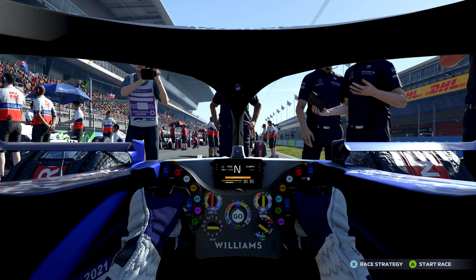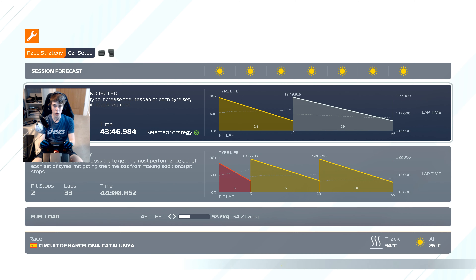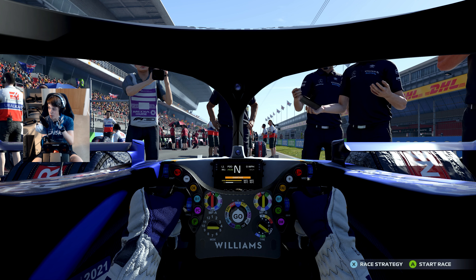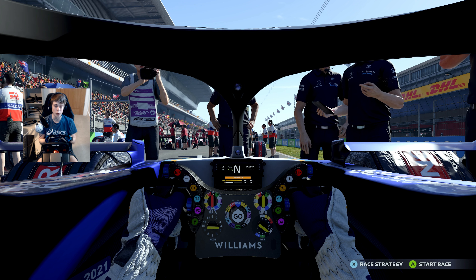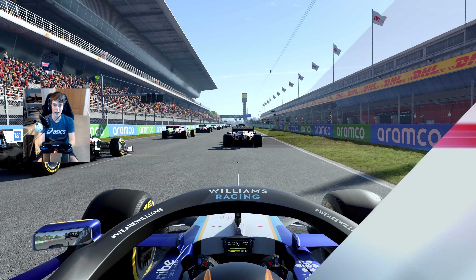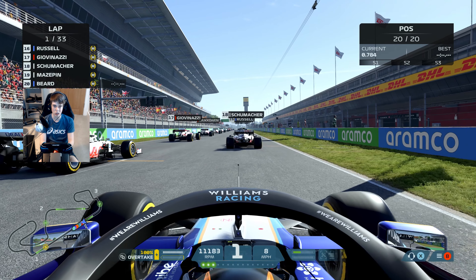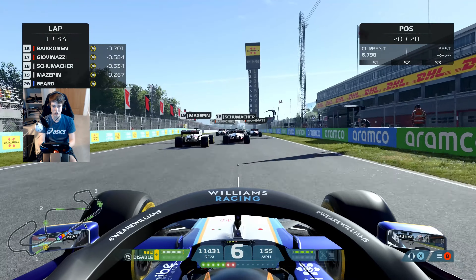Here we go on the grid ready for race two of the year from the Spanish Grand Prix. It's looking like a sunny day in Spain. The one-stop strategy — mediums to hards — looks like the way to go. We need to keep it clean, get through lap one with simulation damage on in this series. Can't lose any positions off the start. Five red lights and it's lights out.